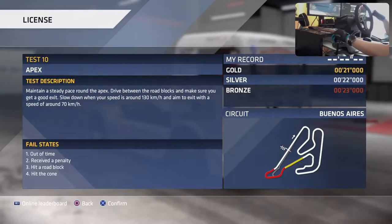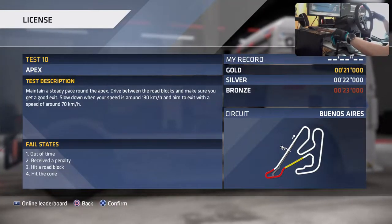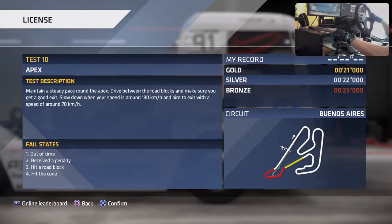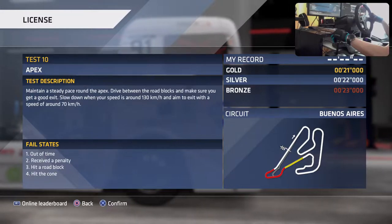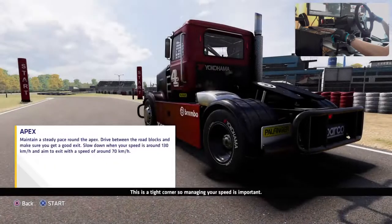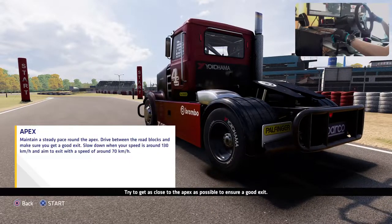Maintain a steady pace around the apex, drive between roadblocks, and get a good exit. Slow down when speed is around 130 km/h and aim to exit at around 70. As always, just drive - there's no magic involved here. Slow down - this is a tight corner, try to get as close to the apex as possible for a good exit.